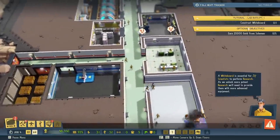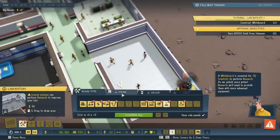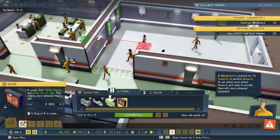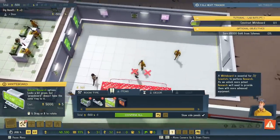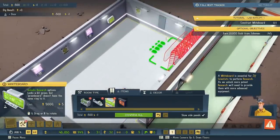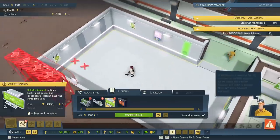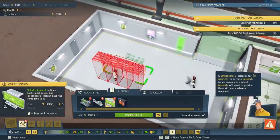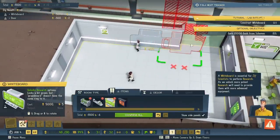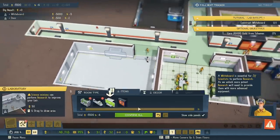We need to earn 20,000 gold from schemes, and we're unlocking it now. Let's continue to design this room. We need ourselves a door, so we need it to be a little extra secure. And a whiteboard. It's 5,000 — we have 50,000. There it goes. Perfect. That should be coming in next. Confirm. Things are going quite quickly, and we're earning a lot of extra money on the side.